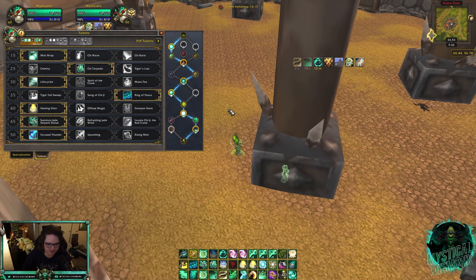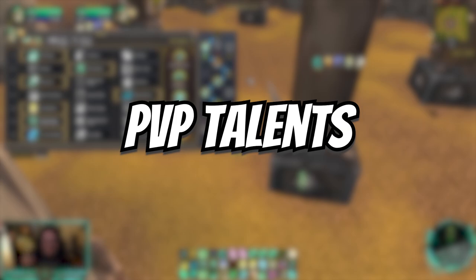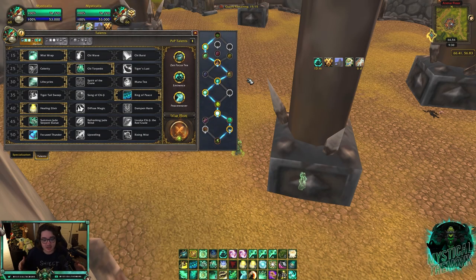For the final row, go Focus Thunder every game. The other options are essentially PvE talents, so Focus Thunder just gives you more healing in PvP.